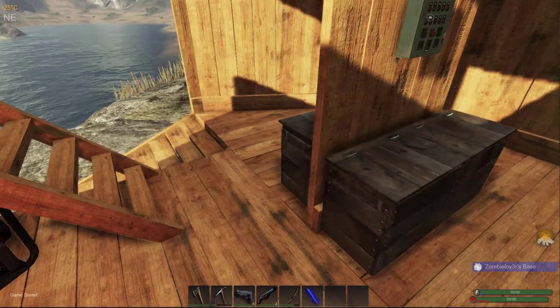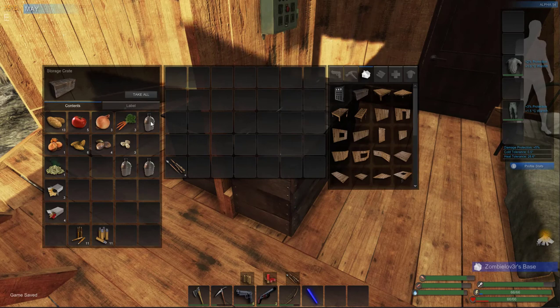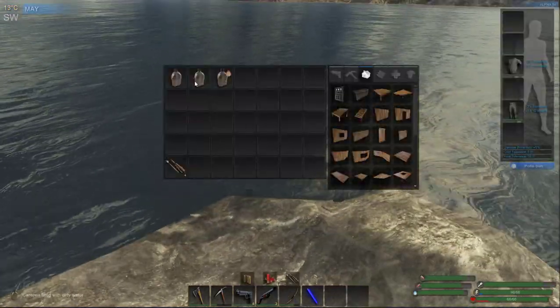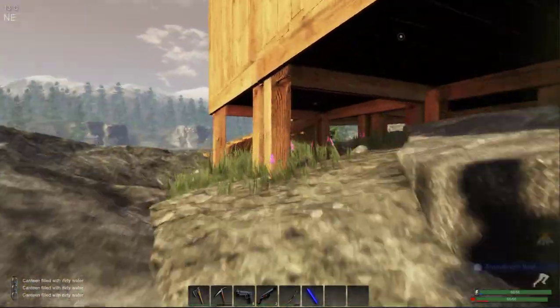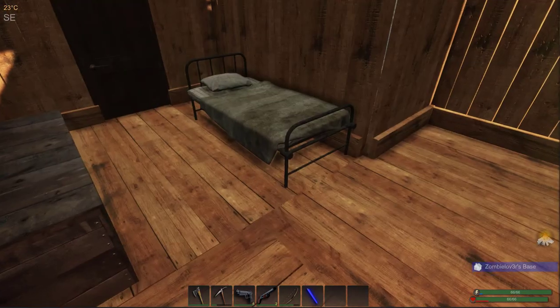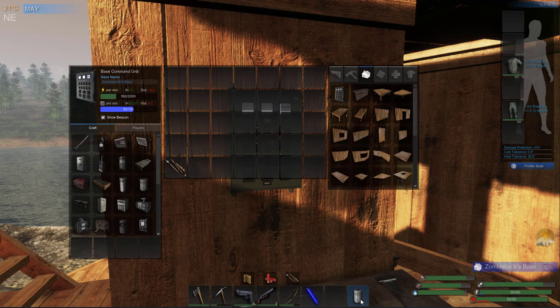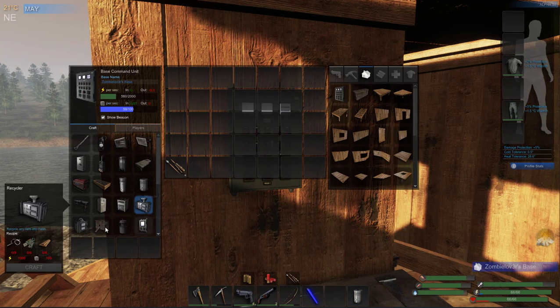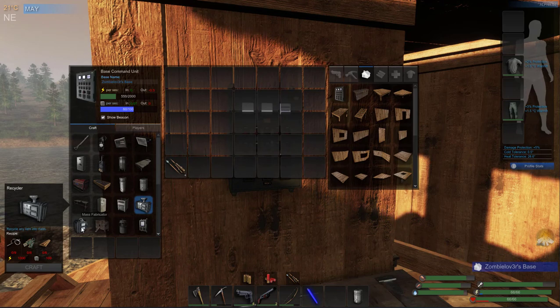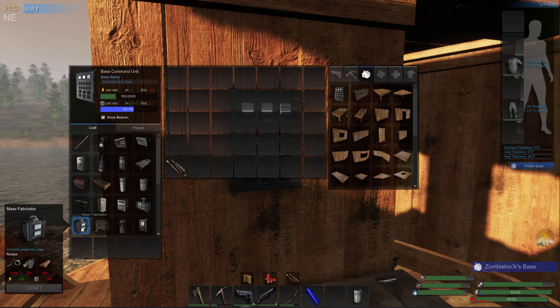What else is there to be done right now? I can get some water, boil that up - it's going to piss off a wolf. We need a mass fabricator because throwing stuff in in this hardcore mode to recycle stuff is not going to be realistic - I need everything I've got. So a mass fabricator is something I'm going to have to make next, and then we can look at getting a workbench.